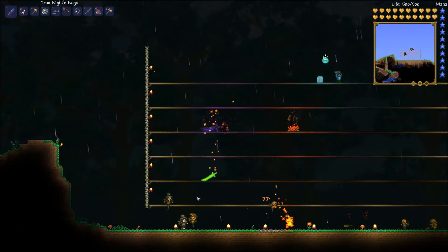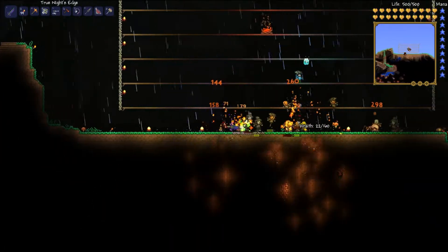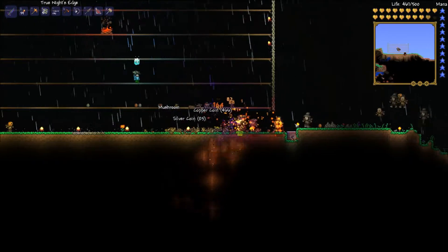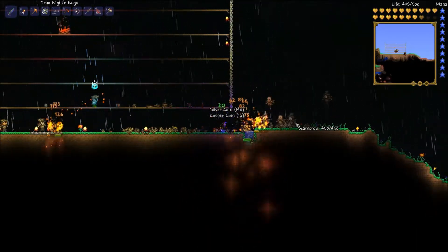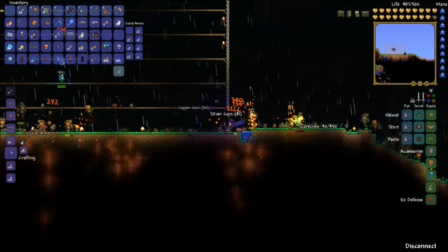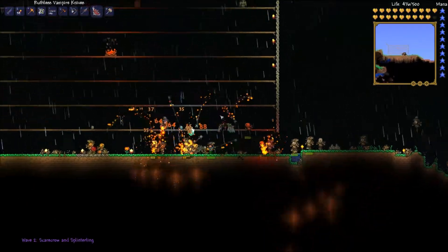Hey guys, it's MrEechgo9000 here, and Jman37x. Today we're making a video about the Pumpkin Moon, which hopefully we can do now that he has the true Night's Edge. I'm guessing it always starts raining when you activate this? Nope. Good timing. The Pumpkin Moon — I've done it twice now and wasn't able to defeat it, but from what I've seen, it's pretty hard.